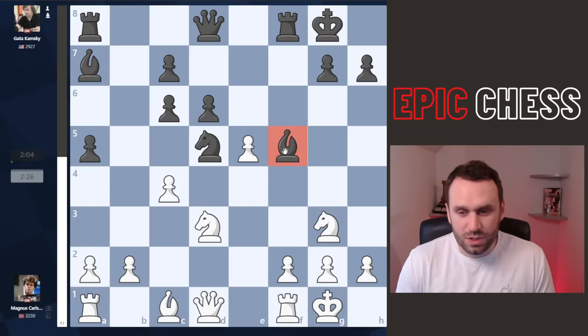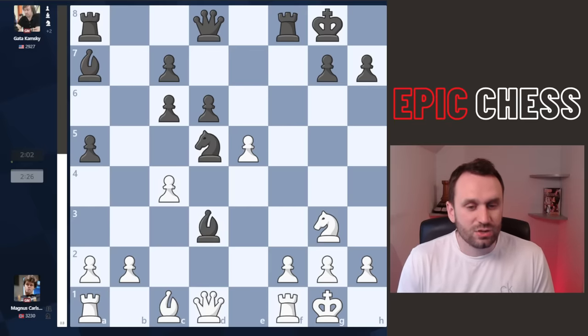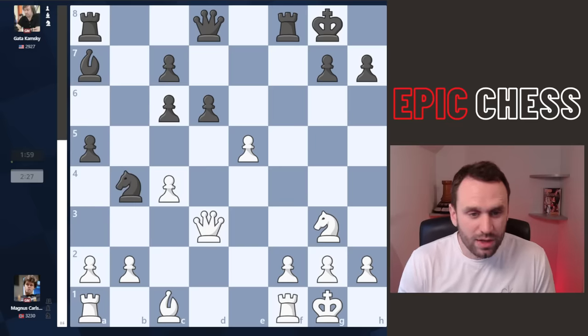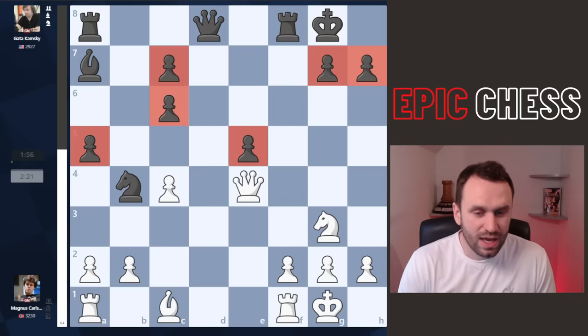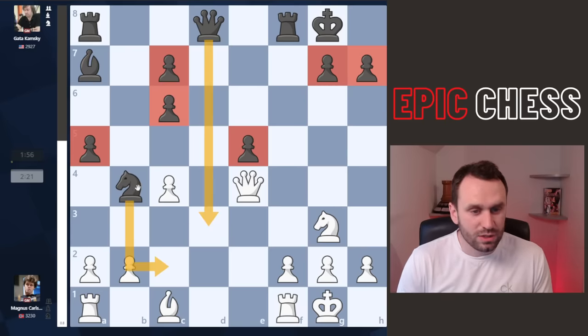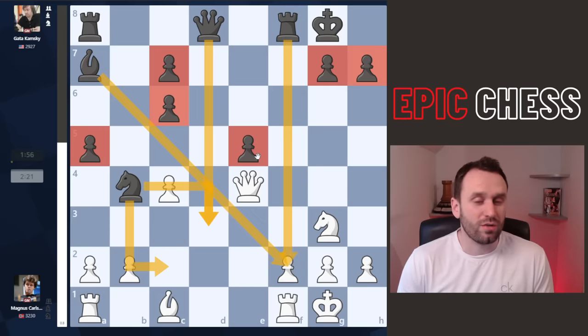What does Magnus do? Retreat, hit this bishop here. Now we see takes on D3 — Gata giving back the bishops. Why? Well now he gets Nb4, tempo on the queen, and takes here on E5. Looking for some dynamic play with his queen, with his knight one day hopping. Bishops on a line, rooks on a line. But look at the pawn structure highlighted.